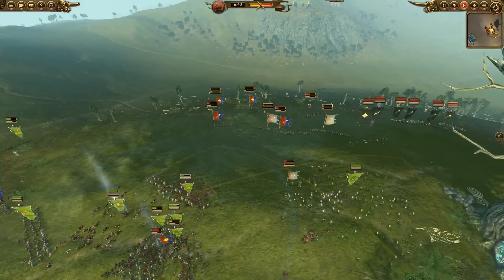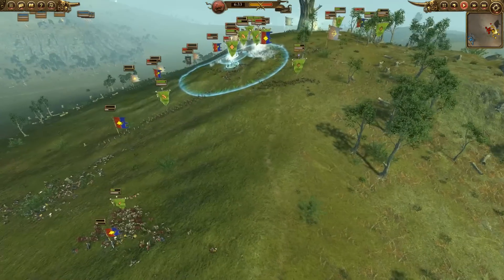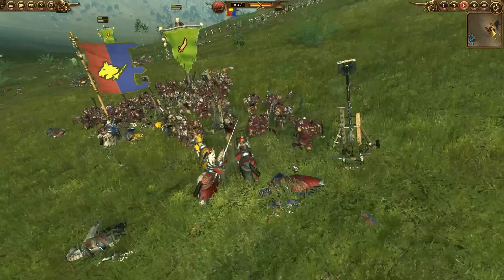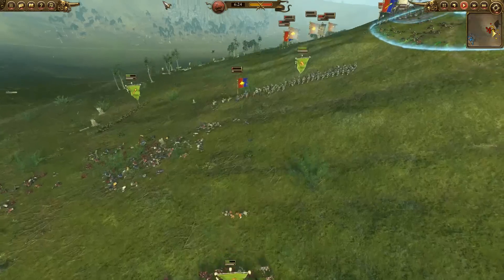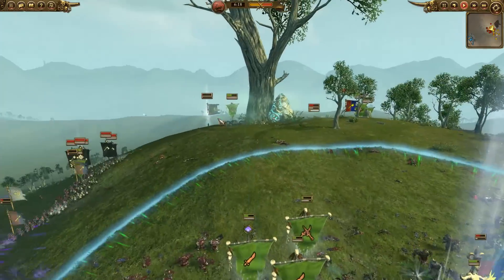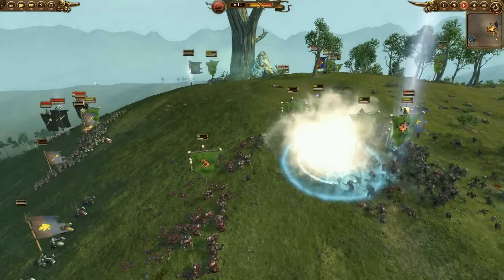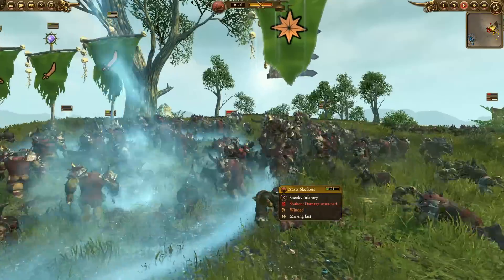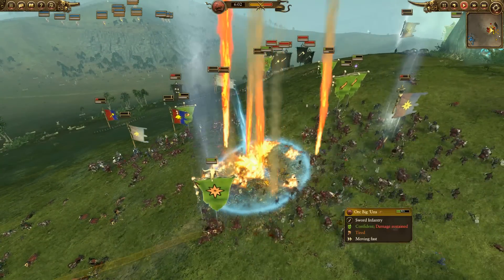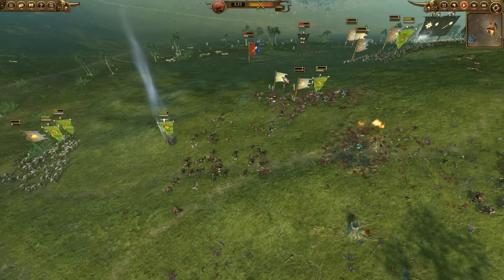Bretonnia is trying to reform as Chaos now rolls around. I decided to focus fire my artillery, but some Knights of the Realm came back and took out my artillery crew, unfortunately. I'm going to see them off. The Damsel popped a Comet of Cassandora and another ability, but the vortex seems to miss. My opponent is getting really frustrated at how much damage I'm doing. King Luon routs — barely got out of there. My Black Orcs are holding strong, getting tons of kills. And even my Nasty Skulkers in the face of Archaon — he's trying to swat at my guys but the Nasty Skulkers are too quick.